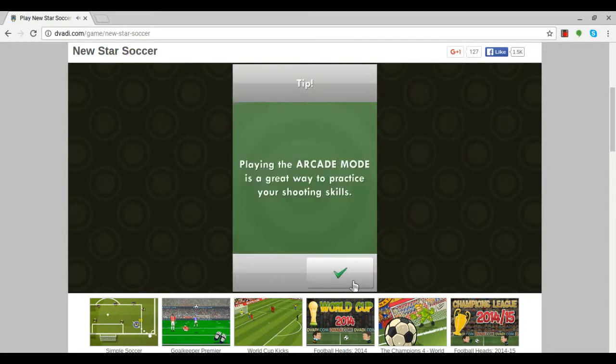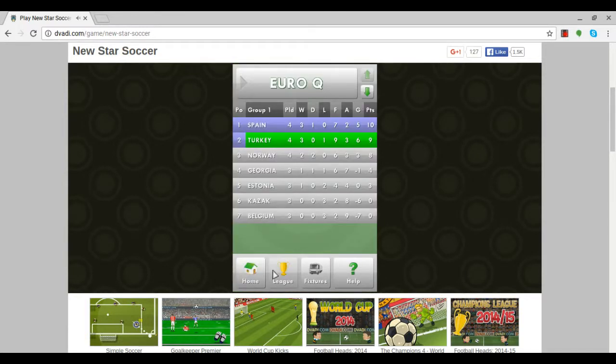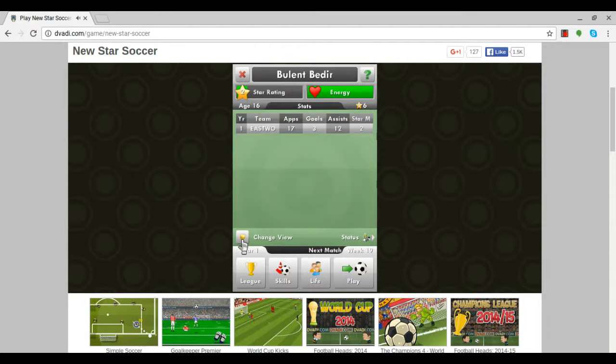We have an international game — Turkey playing at home to Belgium. I'm not picked as per usual. They win three-one, which puts them back above Norway. That brings an end to this series. Over 17 games I got three goals, 12 assists, and two star-man ratings — ten out of ten performances. If I was to continue we'd be playing next, but that's pretty much it for this series. I might bring it back in the future, who knows.